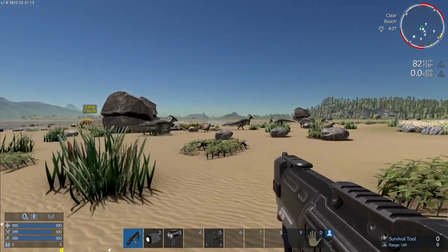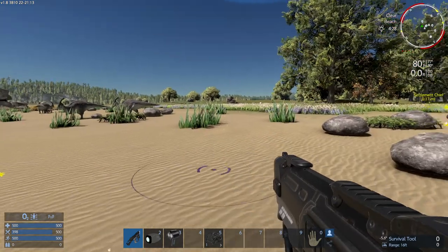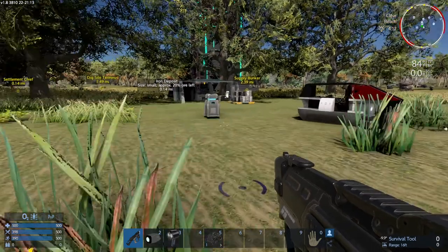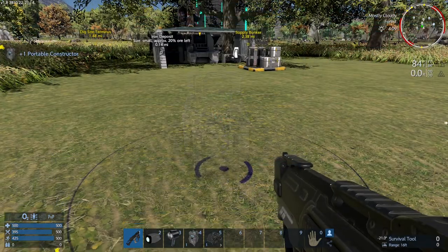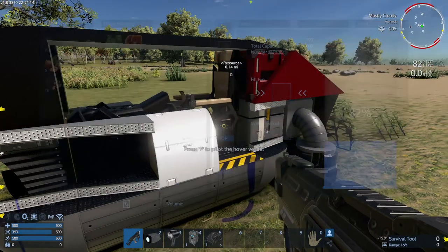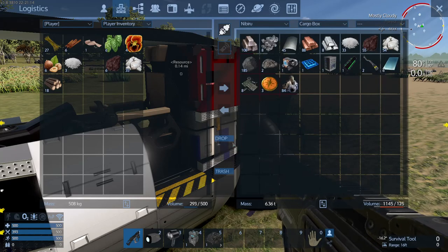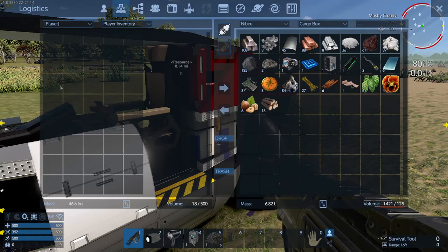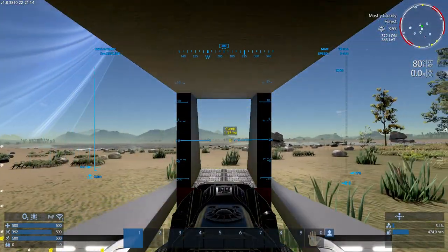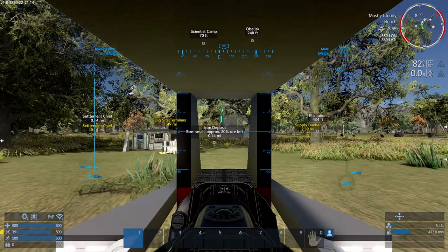There's one of those critters. If I shoot them and kill them - which I'm not going to do right now - I can collect their meat and use that to make food. Let's grab that and stick it in here. 33% full, roughly. Let's go into the cargo box and dump everything in there for now. Power up. The damaged hoverbike notification is just where the hoverbike was - it's not there anymore because I demolished it. Settlement Chief is over this way.